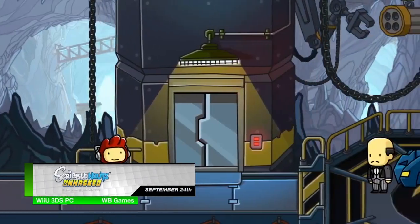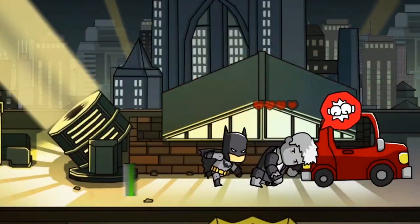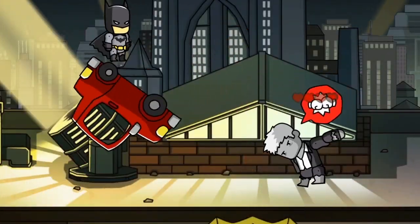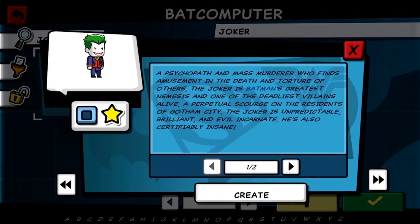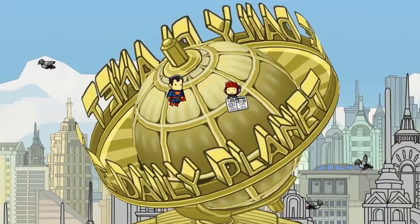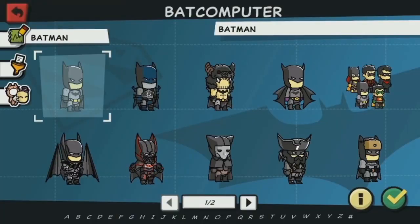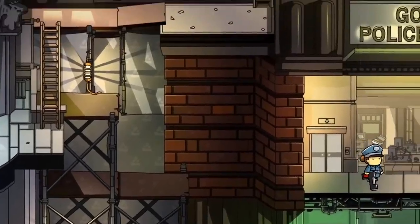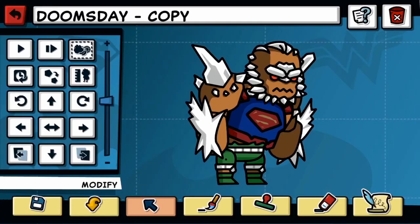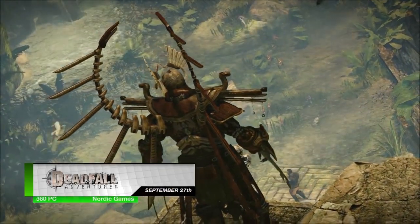Maxwell's adventures continue in Scribblenauts Unmasked, a DC Comics adventure for the Wii U, 3DS, and PC on September 24th. Unlike the others in the series, Unmasked will feature licensed DC heroes — and not just a few. Over 2,000 characters from the DC universe will appear in the game. The gameplay is more or less the same, but gives players the ability to be creative with new heroes and villains, allowing for creations such as Zombie Superman, Super Batman, and hundreds of different Green Lanterns.